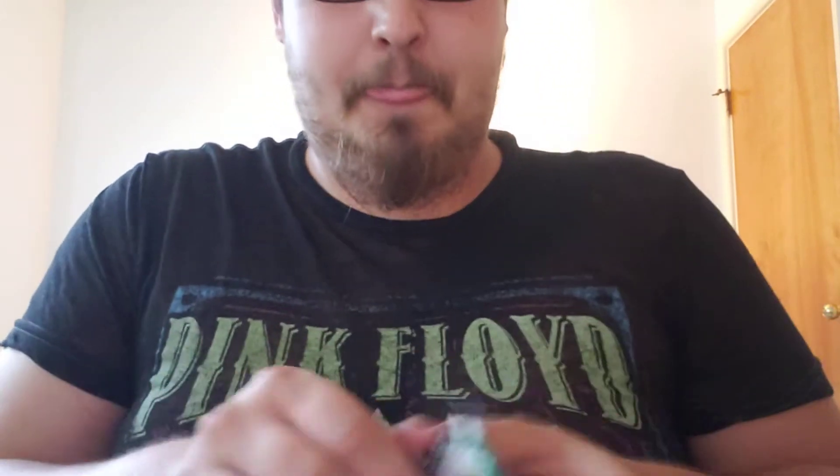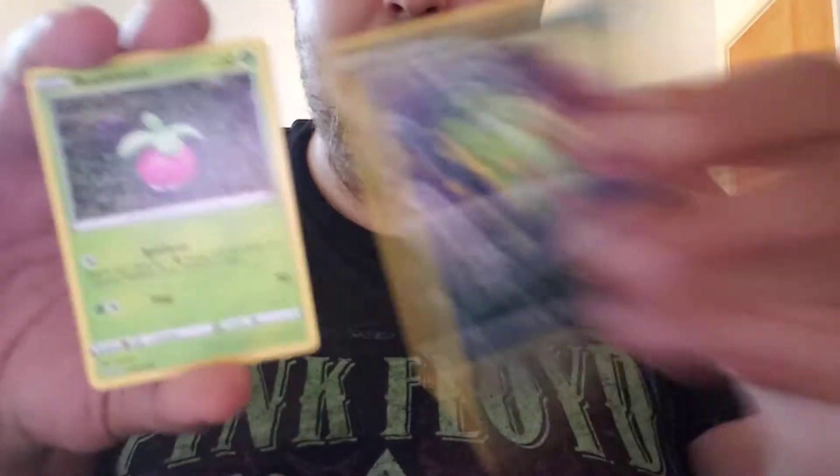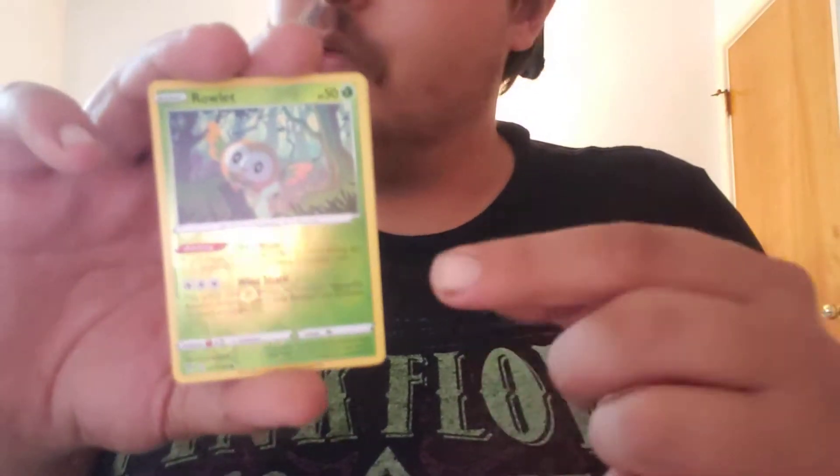Let's get into the Darkness Ablaze, guys. One, two, three, four — put it to the front. Let's call it fire — lightning. Galarian reverse hollow Howlett, and then we get a hollow Corviknight. Nice, so we get two hollow rares and then we get that Ultra — which is pretty amazing.